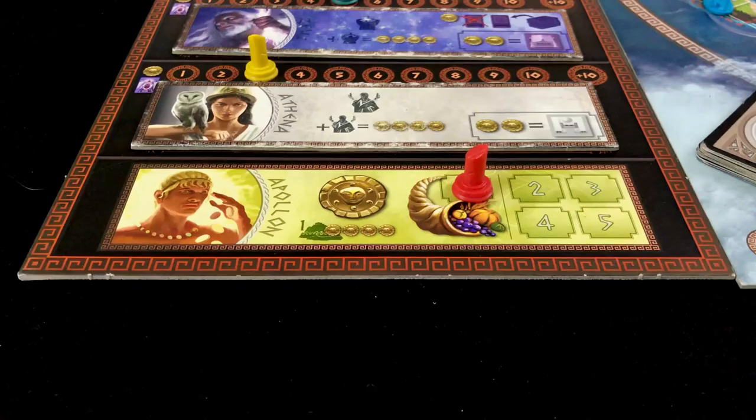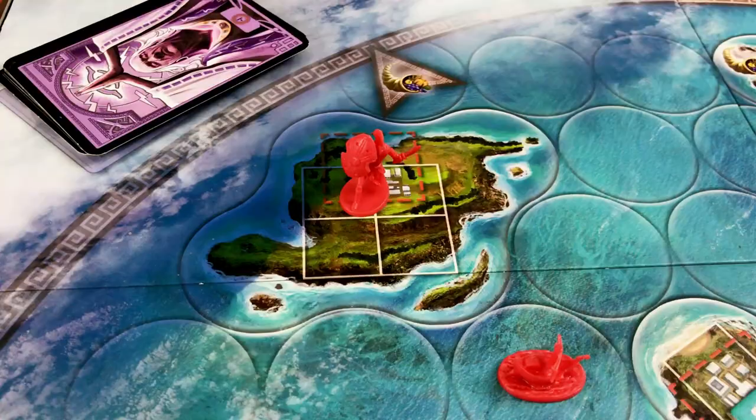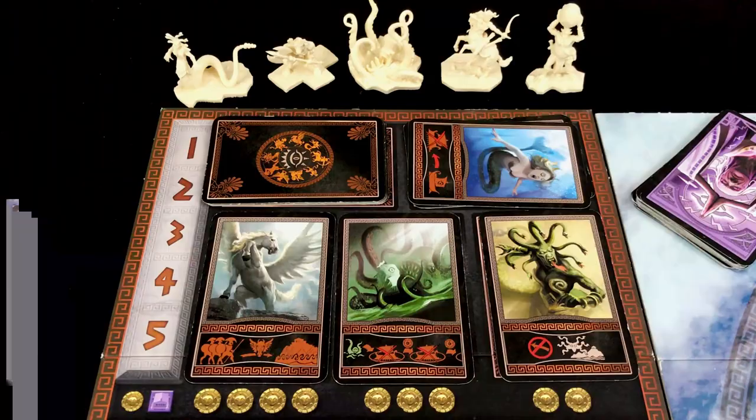Apollo is different from the other gods because he can be chosen by more than one player. Apollo's favor provides one gold coin; however, if you only control one island he gives you four gold coins. Additionally, if you were the first player to choose Apollo, he provides a prosperity marker which you place in one of your islands.